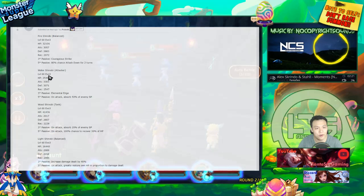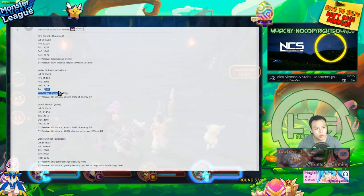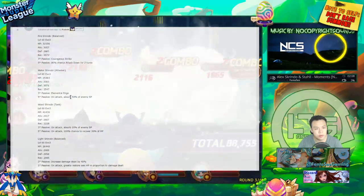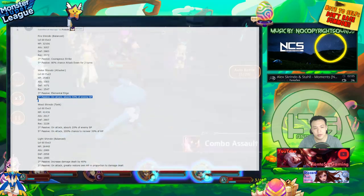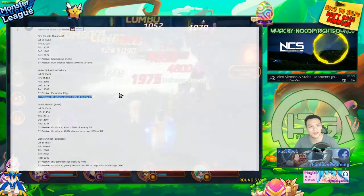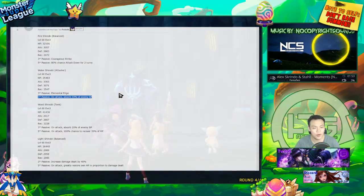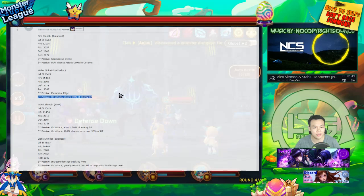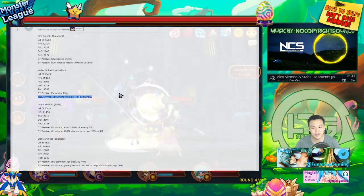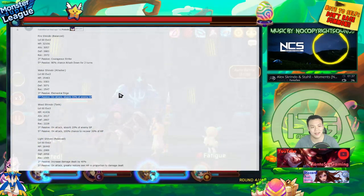And then we have the water one, who's an attacker — 3.3k attack, 3k defense. That's actually pretty good. Elemental edge on attack absorbs 50% of the enemy's SP. Now this is probably going to be the new passive skill they're introducing with the new Nat 5s — sometimes they introduce new skills whenever a new patch comes out. It's SP absorption. That would sound really OP because it's basically like putting thirst on the enemy plus a morale boost for yourself.